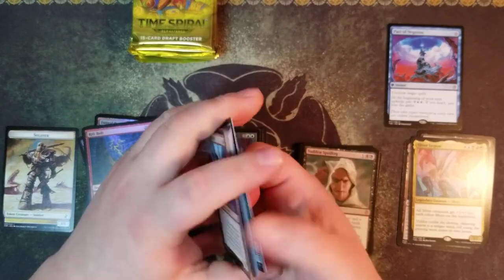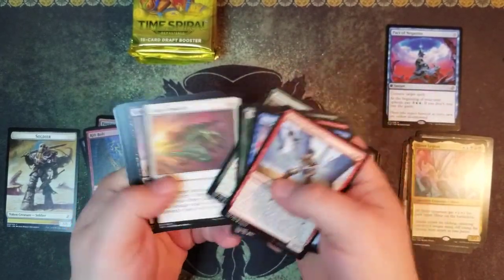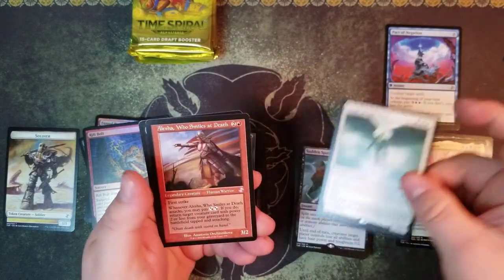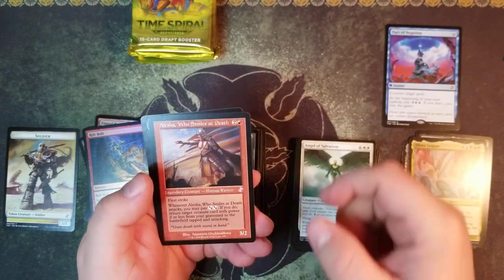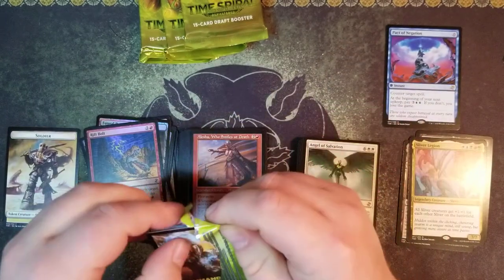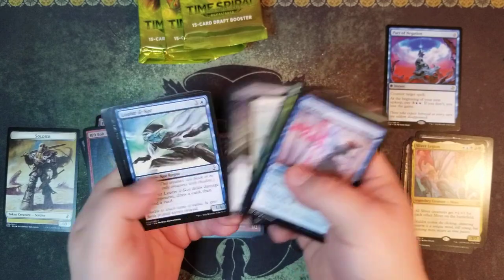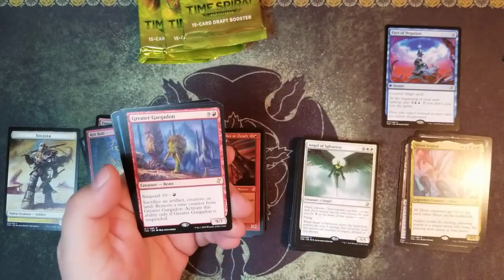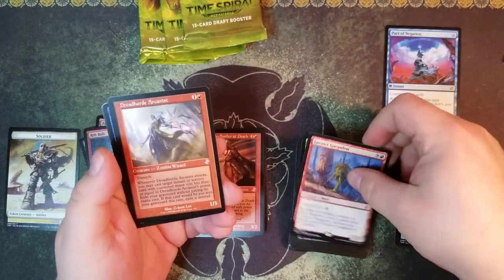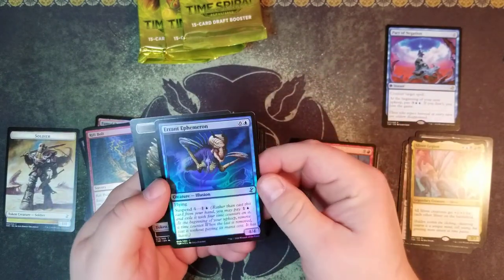I'm so happy I got this Sliver Legion guys, you don't know. Angel of Salvation and Alesha, Who Smiles at Death - only a few packs left here guys. We were just talking about it, we wanted a Sliver Legion and a Thoughtseize and we got it guys. Greater Gargadon, a Dread Horde Arcanist, an Errant Ephemeron.